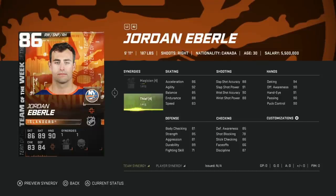Then we got the 86 Jordan Eberle. This needs a speed synergy — 86 overall, five-foot-eleven, no body checking. Thief on a winger with Magician isn't terrible, but yeah, this is a hard pass for me. There are a lot of better right-handed winger cards.